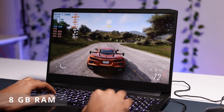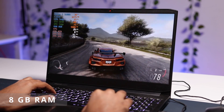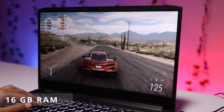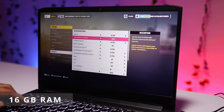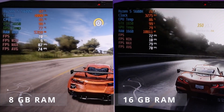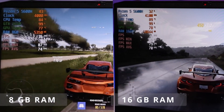Here is the result on your screen. With 8GB RAM at extreme and ultra settings, Forza Horizon 5 used to crash a lot. But when I upgraded to 16GB, the game runs smoothly — extreme at 21 FPS and ultra at 33 FPS. However, at high settings, both 8GB and 16GB RAM give the same 72 FPS.